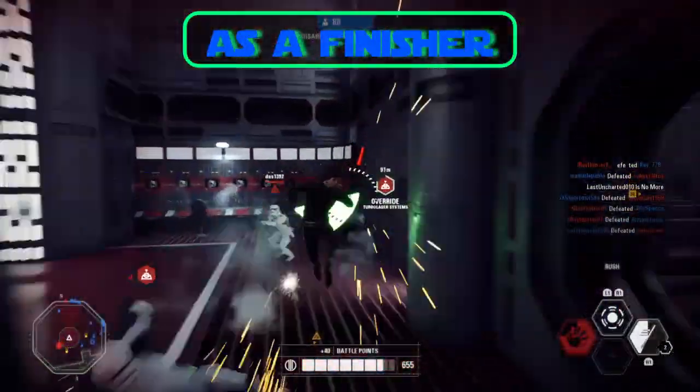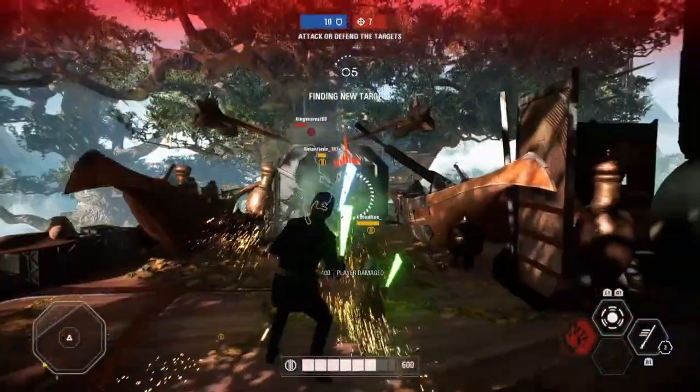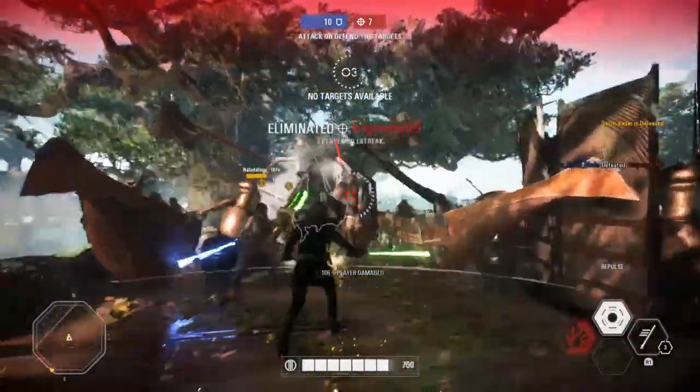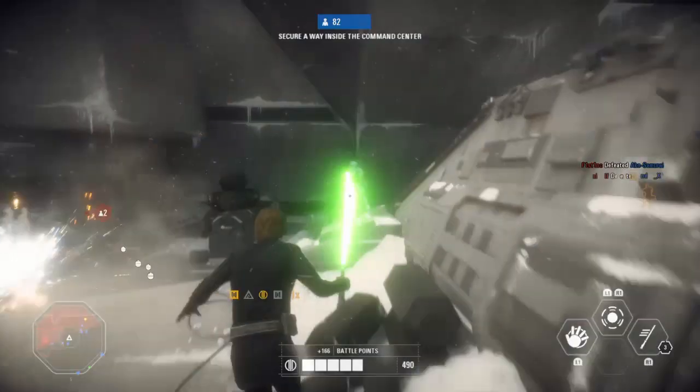You can use both of these abilities to throw your enemies off ledges, and you can use both Push and Repulse as a finisher attack.